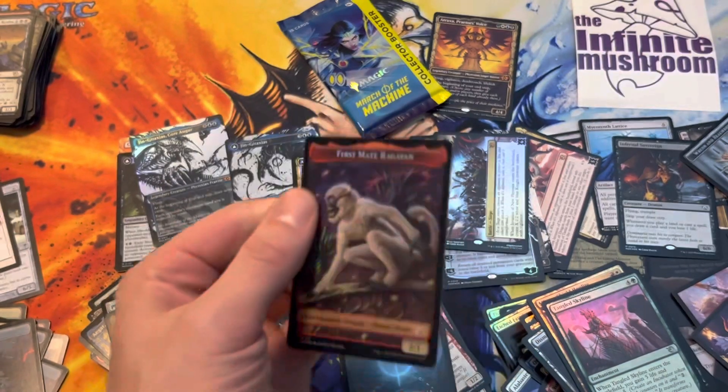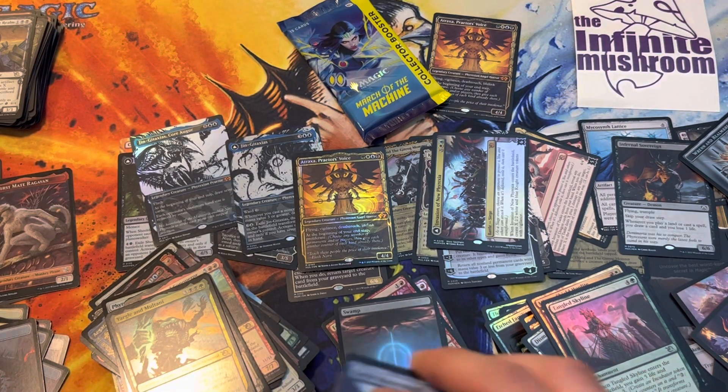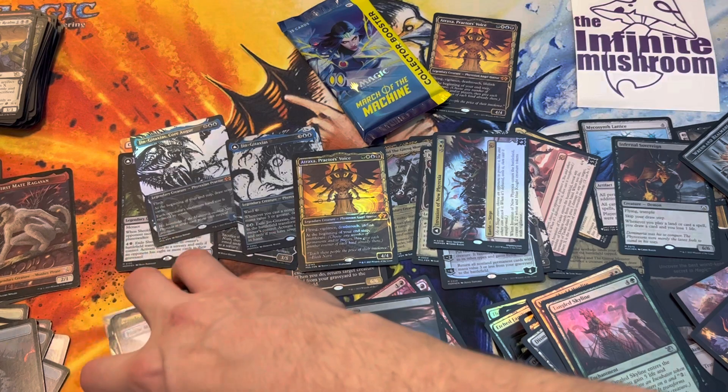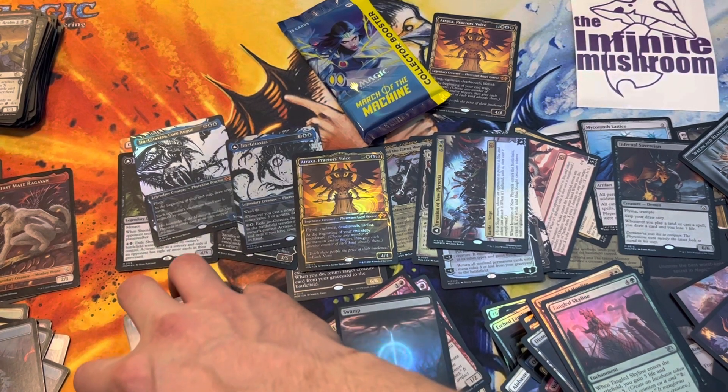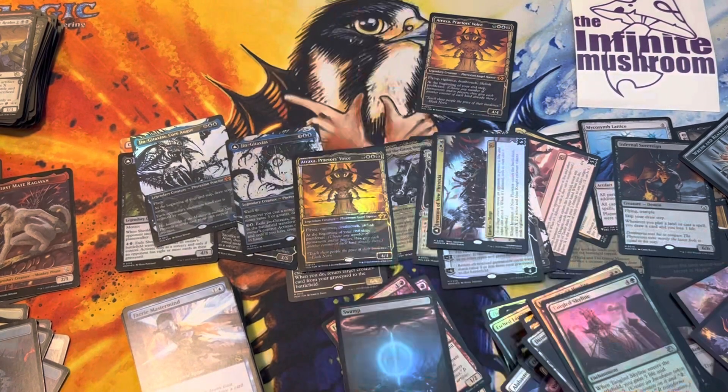Ragavan too - oh, that's just a token. No, I know. But you need it right? How else would you make the Ragavan? There's another card that makes the First Mate token. Yeah, Kari Zev and whoever. Yeah.